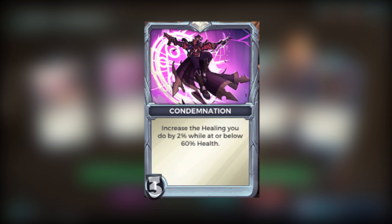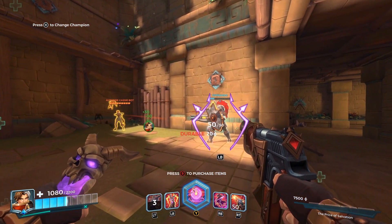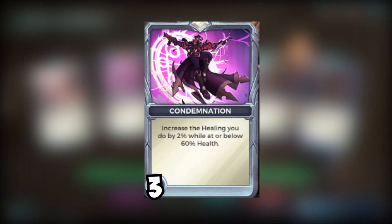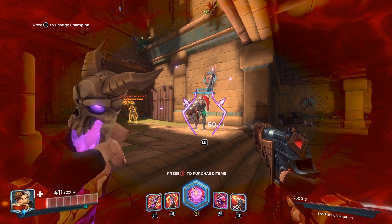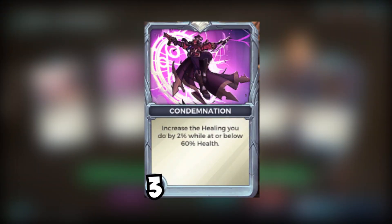The next card is Condemnation: increase your healing by 6% while at or below 60 health. While using Corvus, I found myself taking a lot of damage from enemies — as a healer you're a primary target. You're constantly going to be around or below 60 health, so it's a free 6% healing boost toward your allies, and with that short Abyssal Reconstruction cooldown, you'll throw out a ton more heals for your teammates.